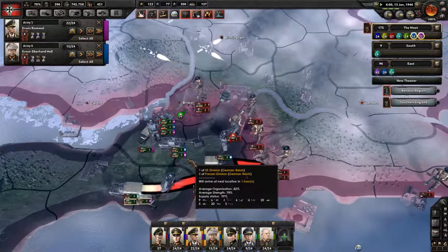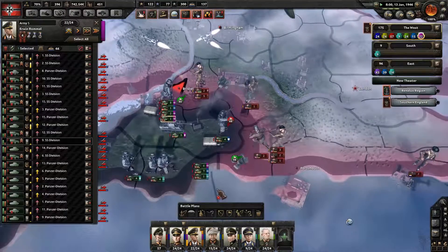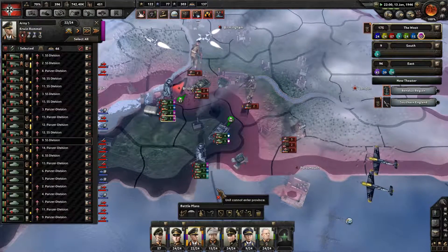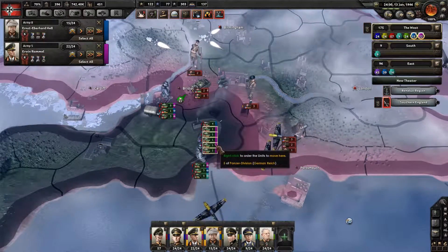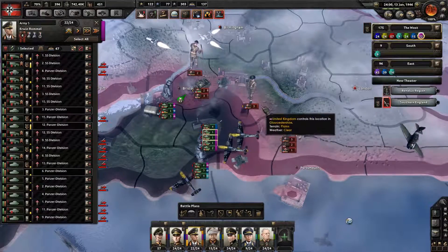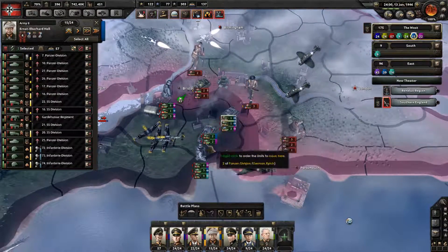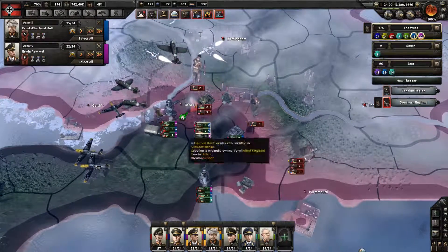So far this is just a massacre. You split in half, attack here. You split in half, attack here — take advantage of low organization while you've got it. Let's get a two-prong attack going.